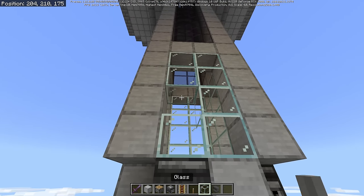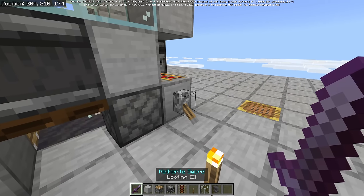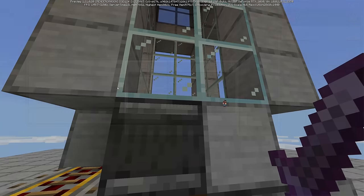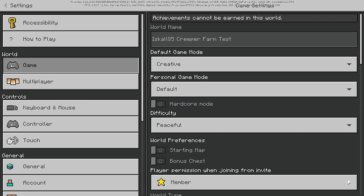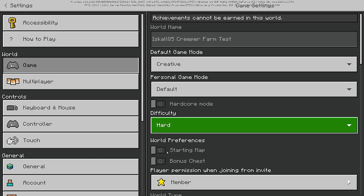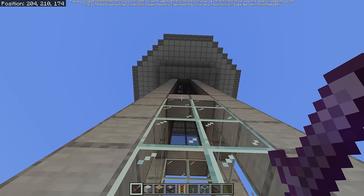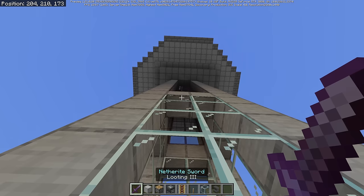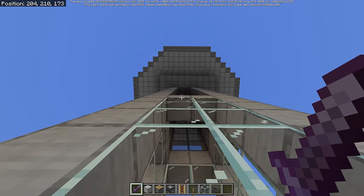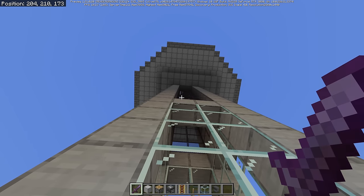On Bedrock Edition you can hold a Looting III sword in your hand. Let mobs drop down with the trident killer running — the tridents move around and hit and kill the mobs that drop in. Setting this to hard mode to make mobs spawn again, we should pretty quickly start getting creeper spawns. We'll see what our first attempt at this farm — built mostly the Java way with some Bedrock optimizations — will do.